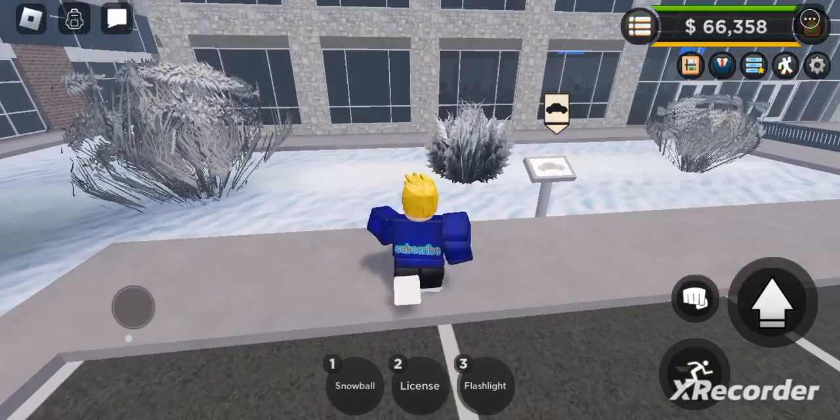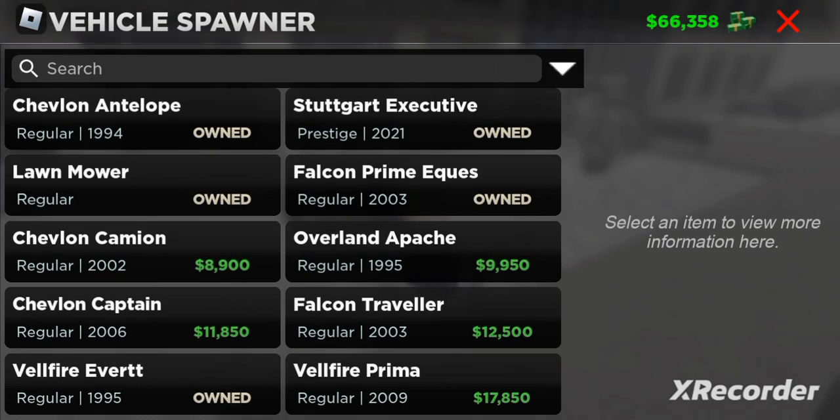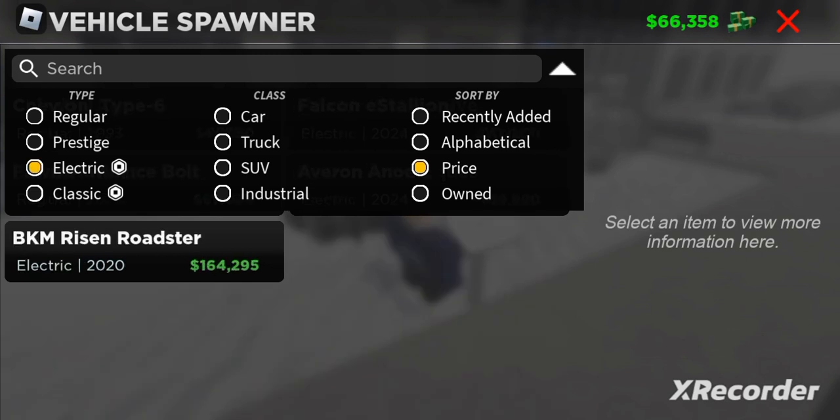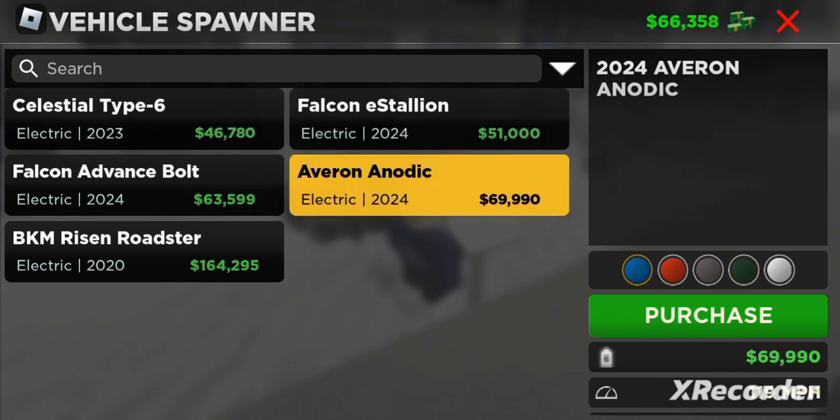So let's go here and I'm going to show you this. You go here, you click the category, this little arrow, and you see there's electric. You know, we have the new electric cars and one police vehicle.